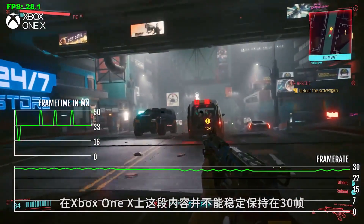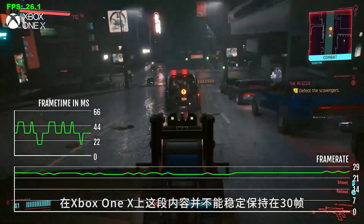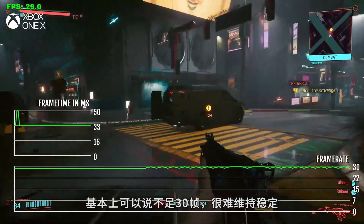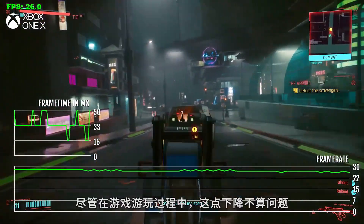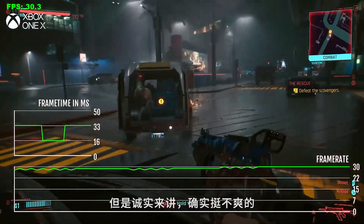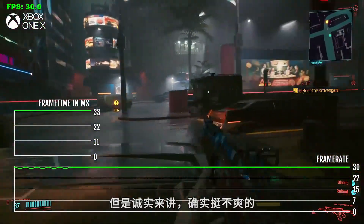On Xbox One X, it does not stay steady at 30. It dips below 30 and struggles to stay there. During gameplay it didn't dip so much that it totally ruined anything, but it's also not great.